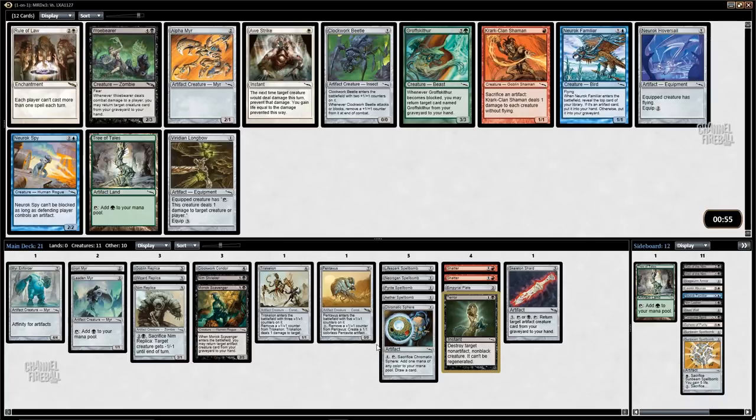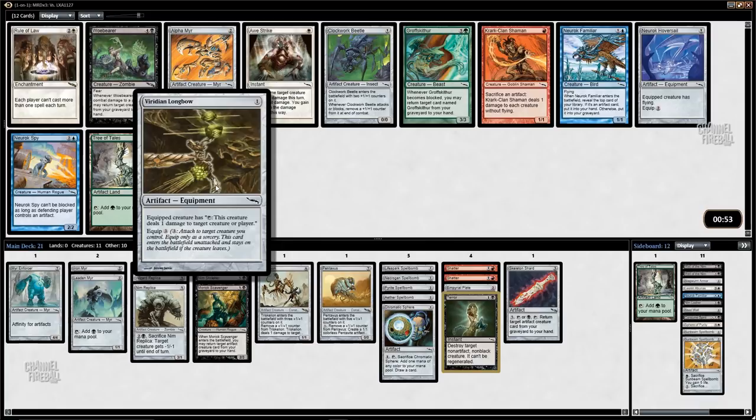We'll see if we pick up a Frogmite or something. We could be back on the spellbomb train, but for right now I'm interested in playing a slightly higher land count, getting to six and seven to play Pentavus and Triskelion — and winning pretty easily probably. We'll pick up another broken card: Viridian Longbow, very very good.